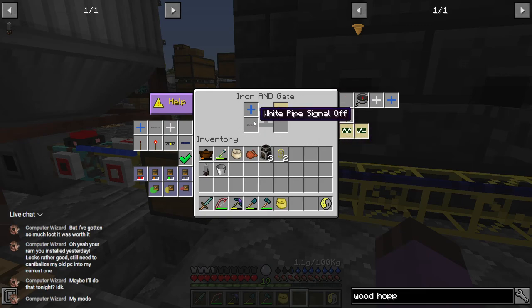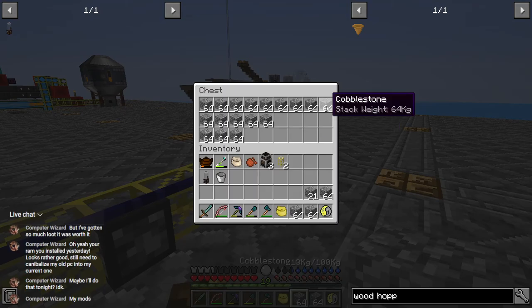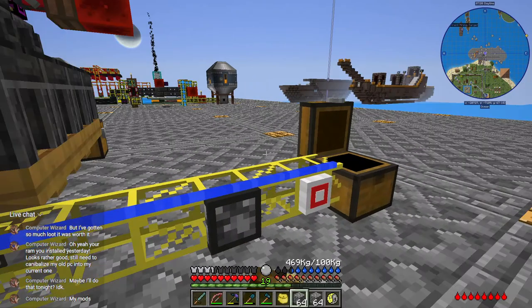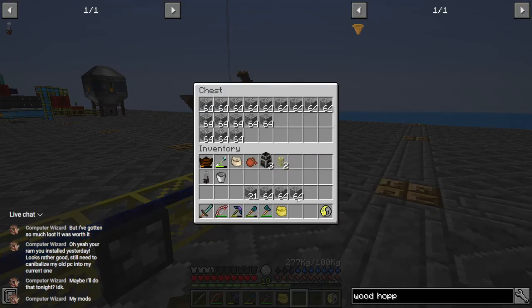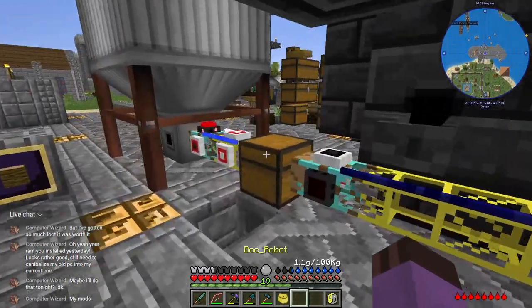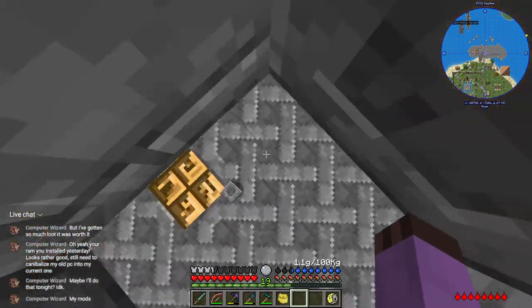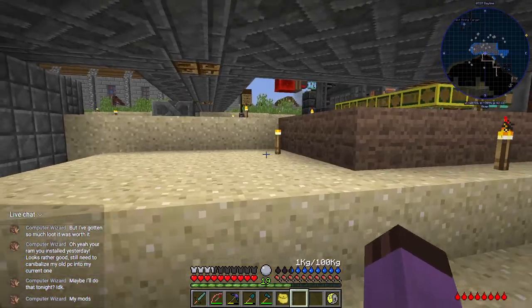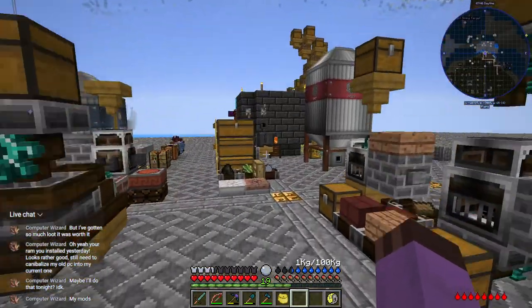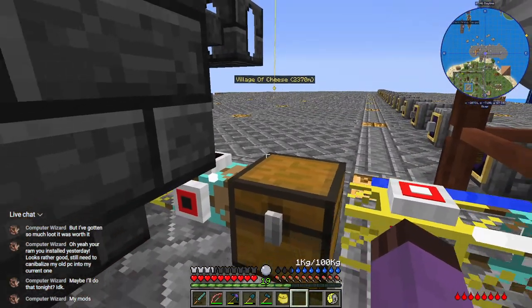So now when that chest up there has need of goods, I can make it so this chest reserves a little bit for other paths, and the main line has lower priority than paths that don't have that additional logic on it. I think that's a little bit of sexy behavior right there.